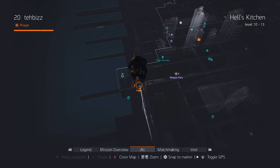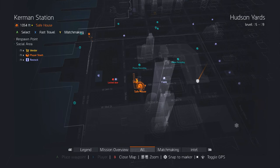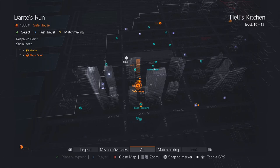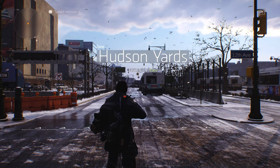What you want to do is travel to this very specific spot on your map between Hell's Kitchen and Hudson Yards. You can do that either by fast traveling to Kerman Station and running over, or you can fast travel from Dante's Run and travel over here. This is super easy, it's very very quick and each time you do this it might take you 90 seconds.